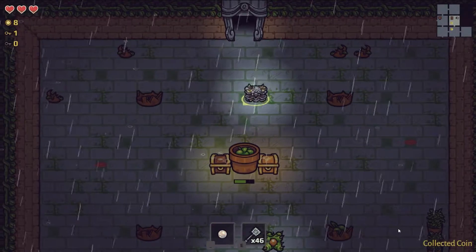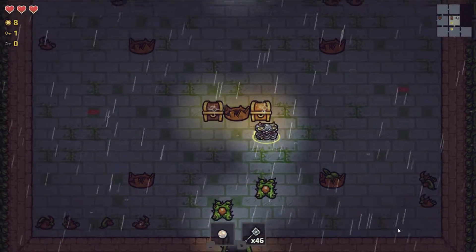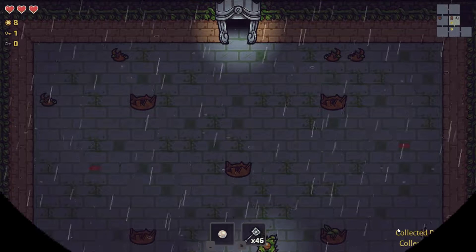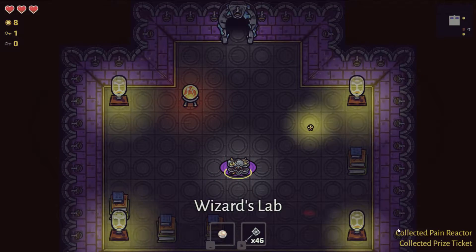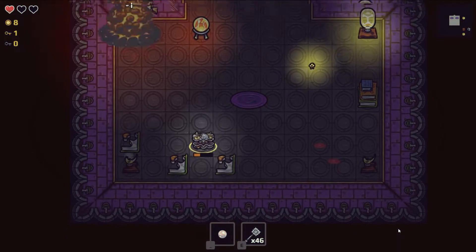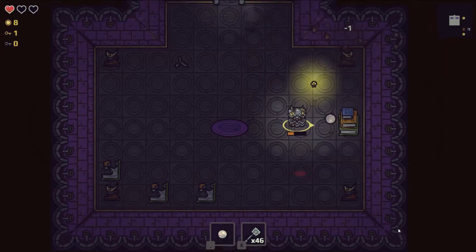Don't know if that's something I would have wanted to do. Now we have a gold chest and a regular chest. We already have a pain reactor but now we have two of them, and a prize ticket. We're up to the Wizard's Lab. That thing explodes violently — okay, so we have to be quite careful in this area.